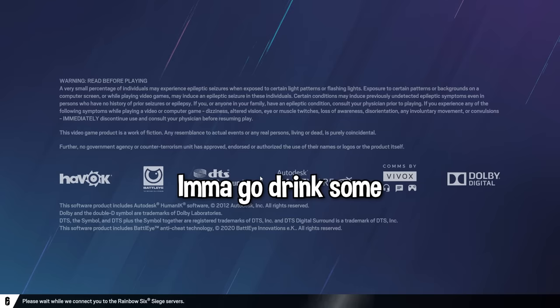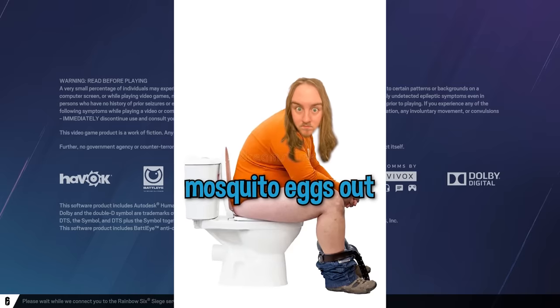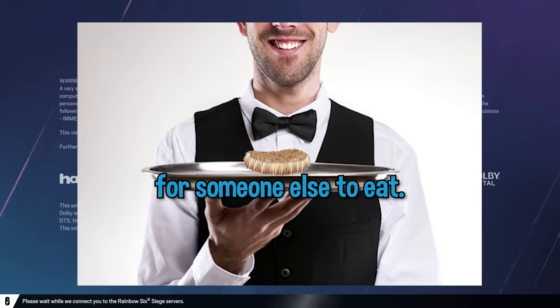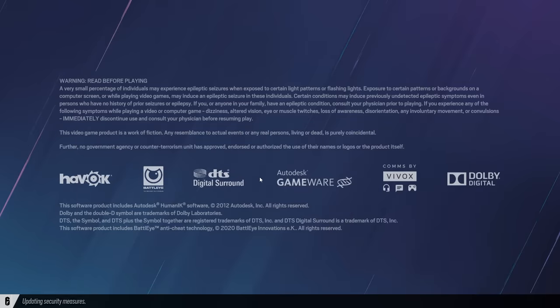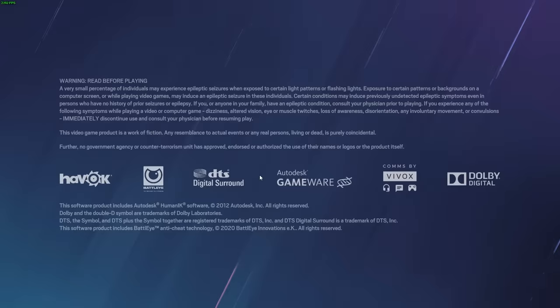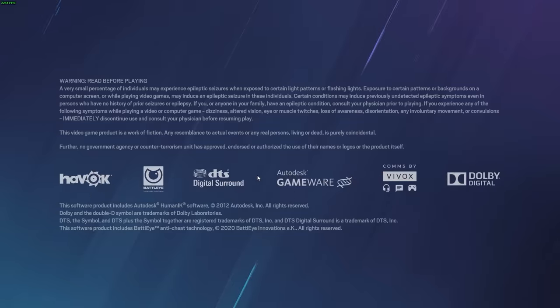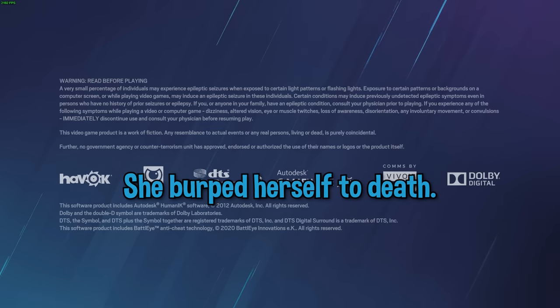I'm gonna go drink some mosquito eggs and become a host. He's toasting the mosquitoes for dinner. Post-migration when I shit the mosquito eggs out and flush them for someone else to eat. Oh my god, that is so dumb. Did you guys hear about that woman who had a — she burped herself to death.